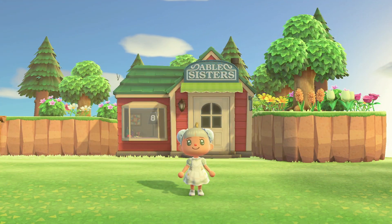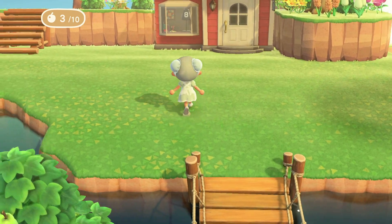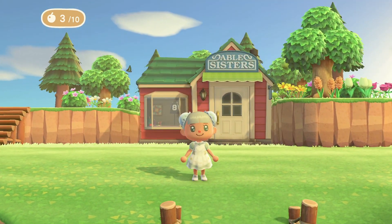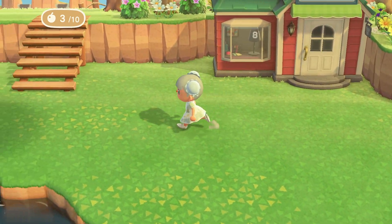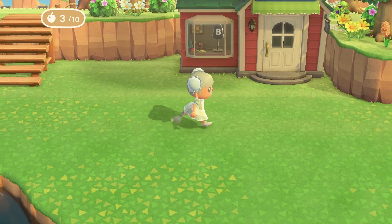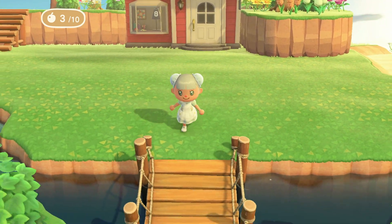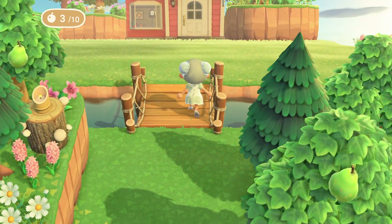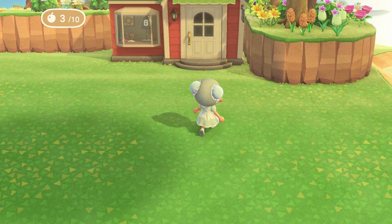Hey everybody, my name is Casey and welcome or welcome back to my YouTube channel. In today's video we are going to be designing and decorating the outside of my Able Sisters shop on my new island, Willow. This is the space I have to work with — I'm honestly not entirely sure what I'm going to do with this area, but there's a little bridge I already built that will lead up to it.